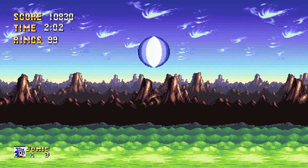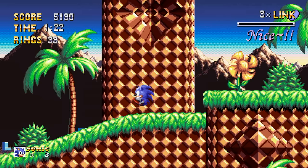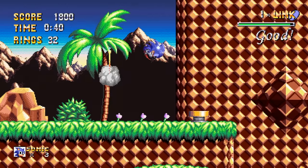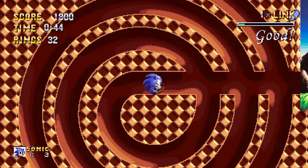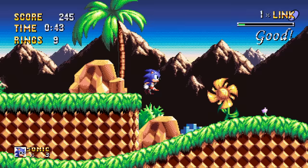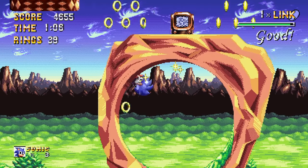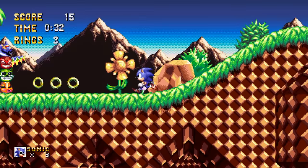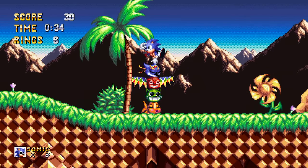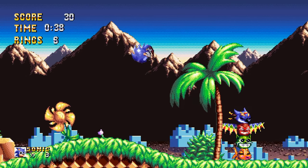Despite being a Green Hill recreation, there are a lot of differences that make it quite refreshing. Even just rotating the checkerboard to a diamond shape does a surprising amount of work. Indoor loops return, but the extravagance has been cranked up with big, drawn-out swirling sequences. Background foliage is more majestic as well — I love the normal loops being made out of rock. Totem poles have been added to the background that you can land on and even jump off of to reach higher places or be flung in a direction.